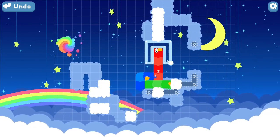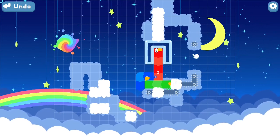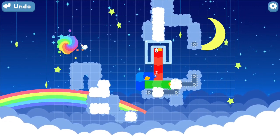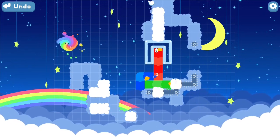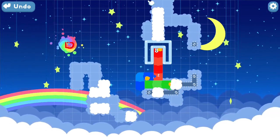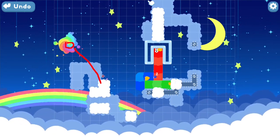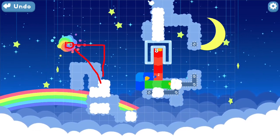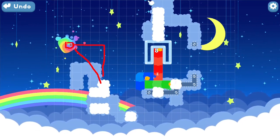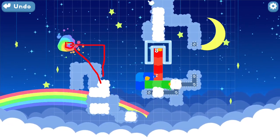First we obviously have to get the red snake out. But also, working backwards and looking at the end, we notice that the distance from the exit to this cloud is about 8. So there's no way for the snakes to get there directly.